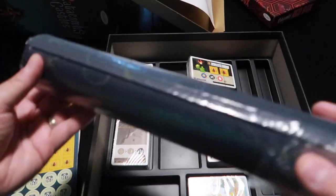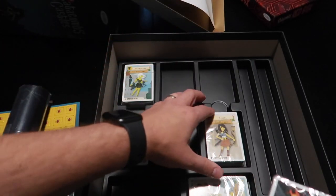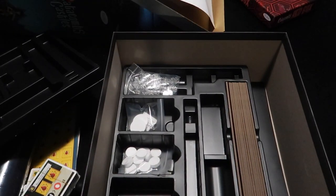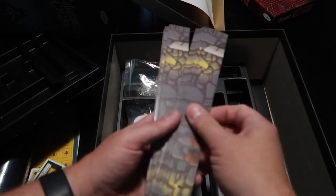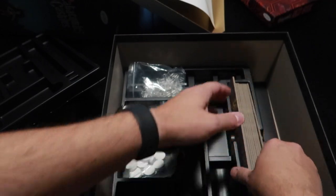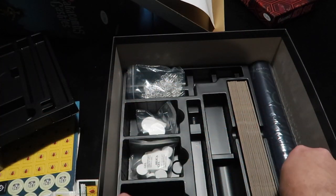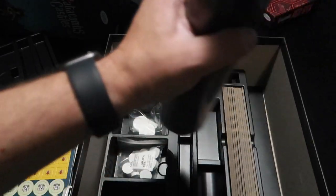We do have what looks like a neoprene mat — we'll open that up in a second. We have some cards which are really nice. And here we have some plastic standees for the walls — these are walls that you build all around your play board. We have some more tokens so it looks really cool. I think this slot is for the mat; it's a little snug and kind of bows out the box, but it is just neoprene so it should fit.